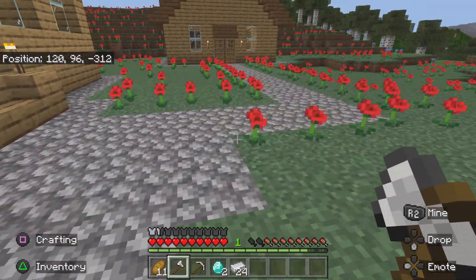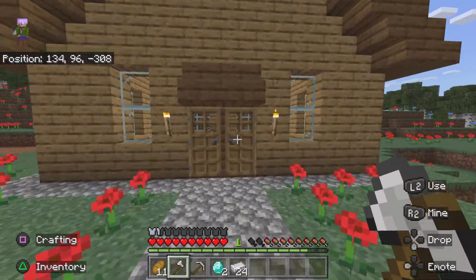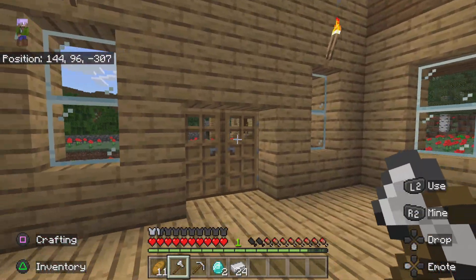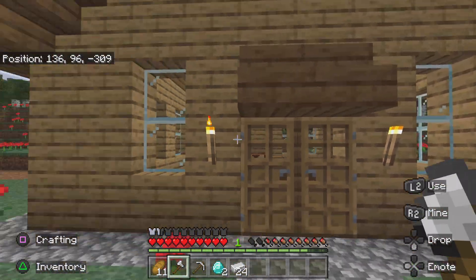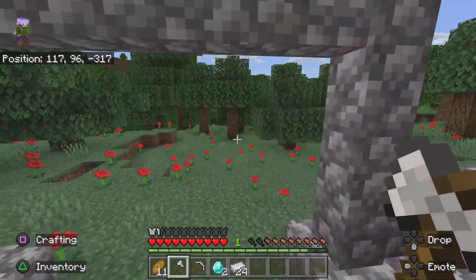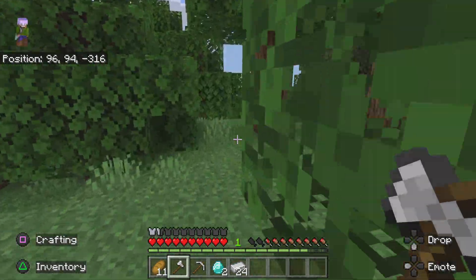They've added some paths around - this is nice. They've added a roof onto this house over here. I don't know which episode, but in episode 5 we met the person who lived here, I think. I feel like this is all the work they've been doing. I'll have a quick look around later on.